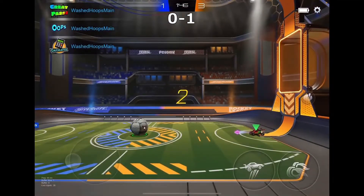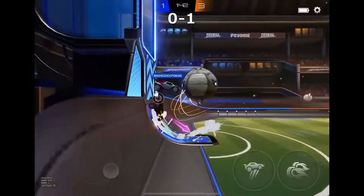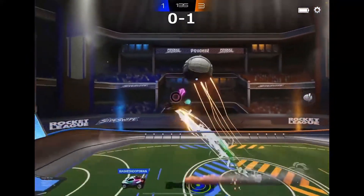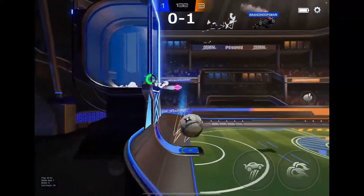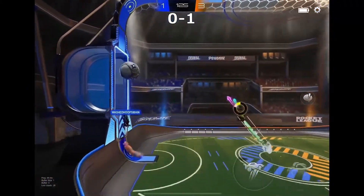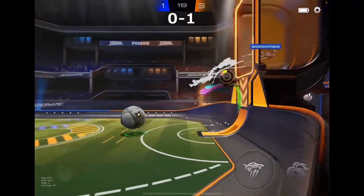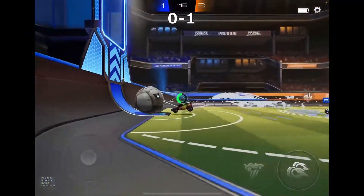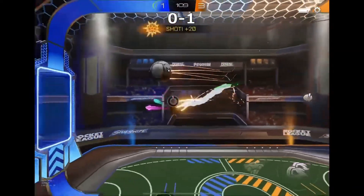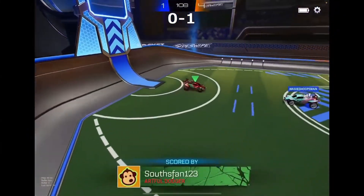Washed Hoops main must be a bit washed. Souths couldn't secure that - it's a bit too low there, but he gets back in time to defend his goal. Flicks it high, but he's out of boost and out of position. If Washed Hoops had a good hit there he could have secured a goal. Souths is out of boost again - this is bouncing off both bars. Washed Hoops whiffs the ball, hits it back up. Souths has an open net, goes back and defends - very smart move - then gets on the underside of the ball to flip up into it to make it 4-1.